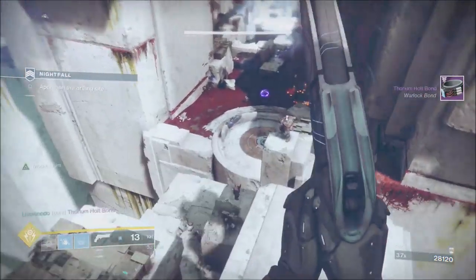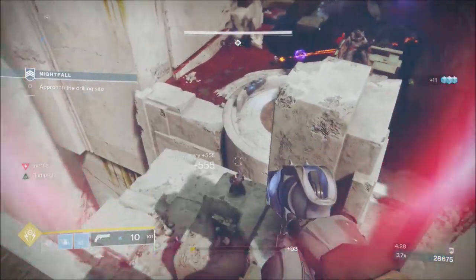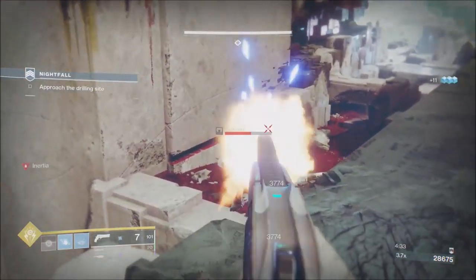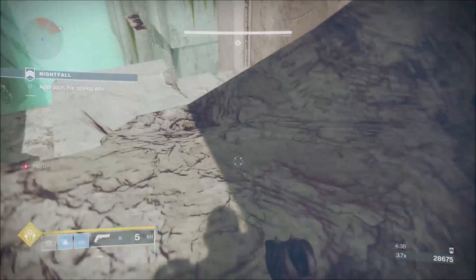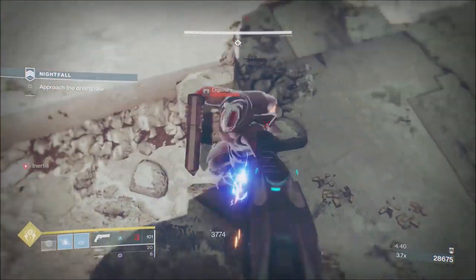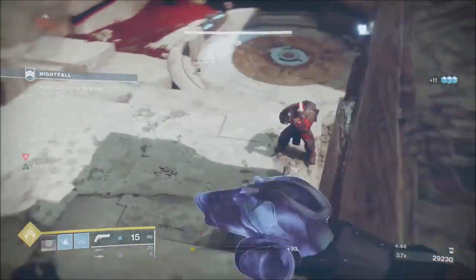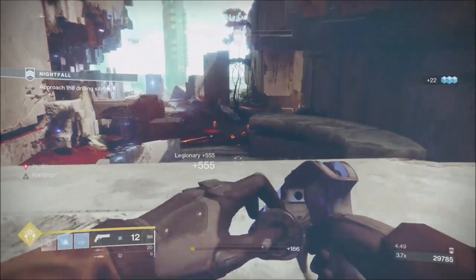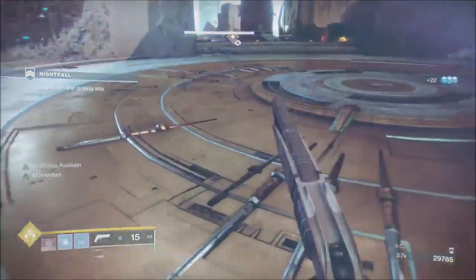I'm being a little bit more liberal with the Heavy in this run, because the section where you get vaulted over and drop down into a circular room waiting for the teleporters to load up — you'll get a fair amount of Heavy there. And because we've got a Roaming Super, it doesn't matter if we get Vex or dogs. In this run we get dogs, but it doesn't matter which one — you're going to wipe a lot of them out with your Super.